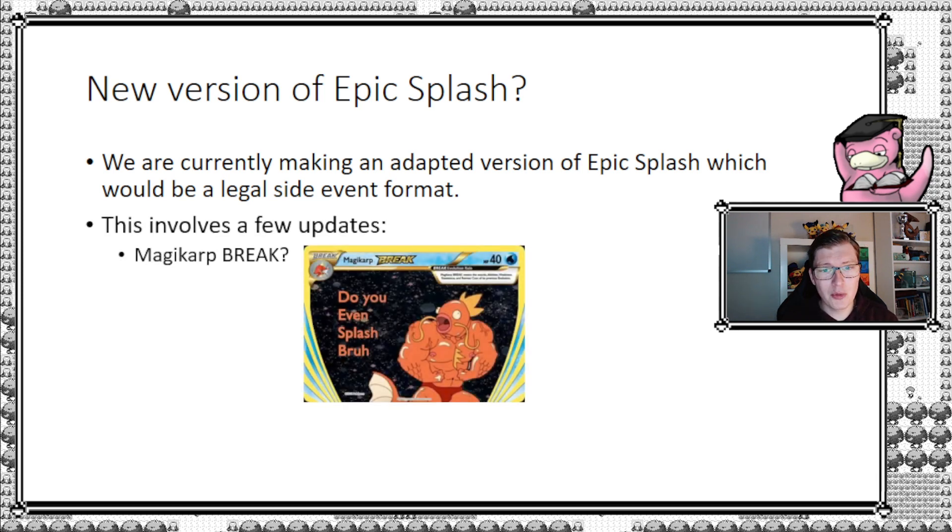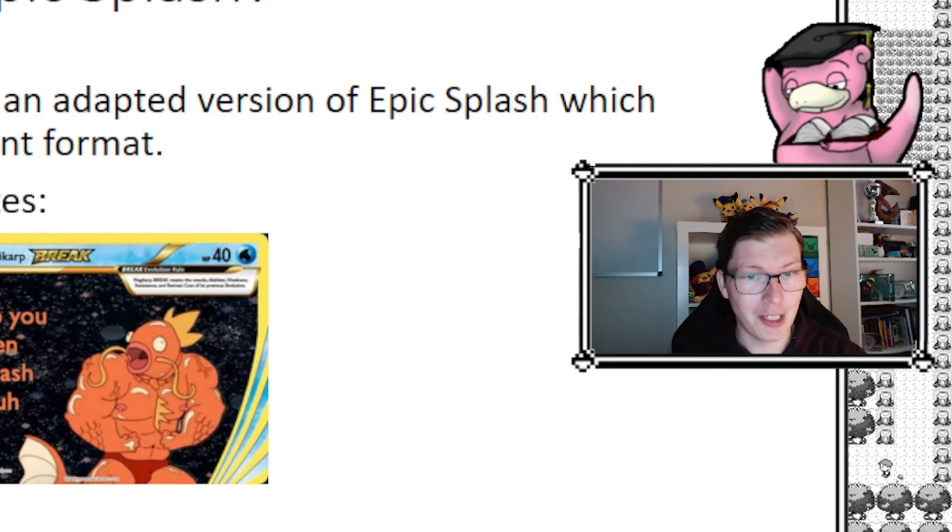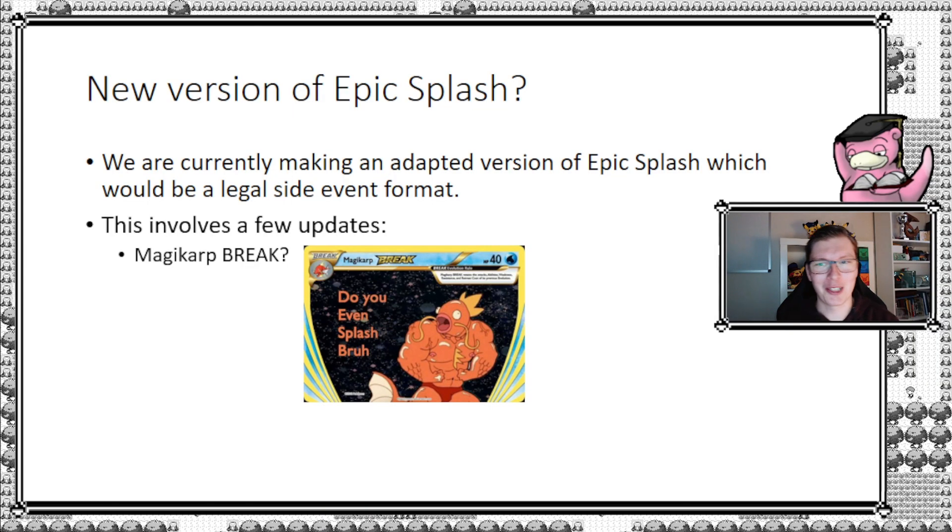One of the updates we're looking into is how to deal with Magikarp Break. One solution is to use the same system as the Ditto counter known from Pick-a-Pack Evolved or similar side events, where you use a counter to effectively play the Magikarp Break once per game. You can print one and use it as your counter. The benefit is it doesn't take up a space in your deck, freeing up a slot for one more flip card — and I see that as a win.